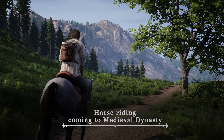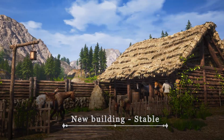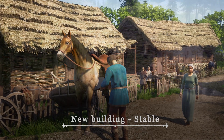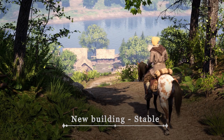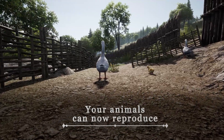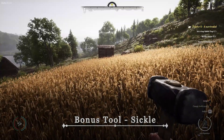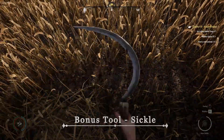The next additions that are coming in the near future are new buildings and farming mechanics. One of the new additions coming to your village will be the stable — the place where you will be able to store and keep your trusty steed. We also improved our game's agriculture system. Now your farm animals can reproduce, which will create a more realistic feel to your village life and give you another layer to think about from both an economical and management point of view. And as a sweet bonus, we are also introducing the sickle, another tool for your village arsenal.